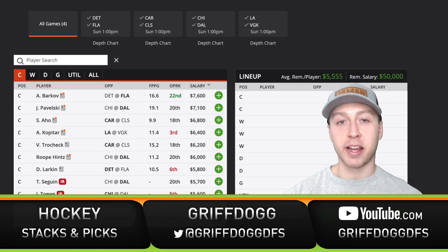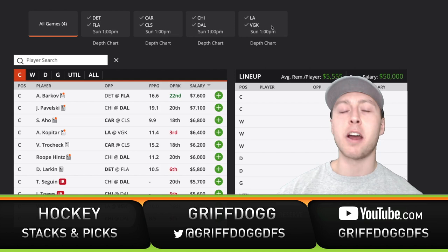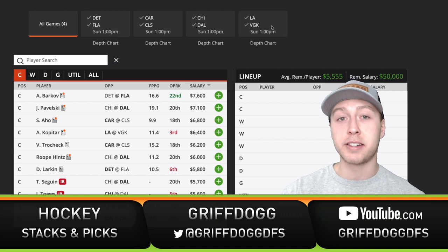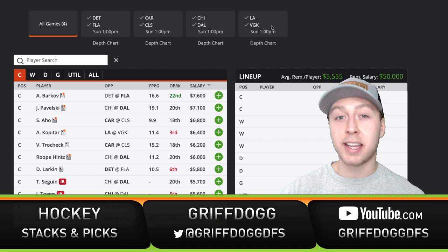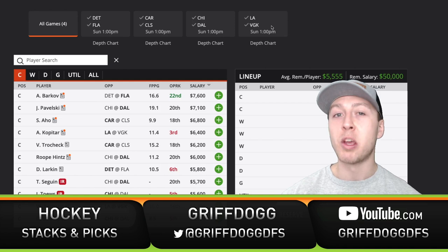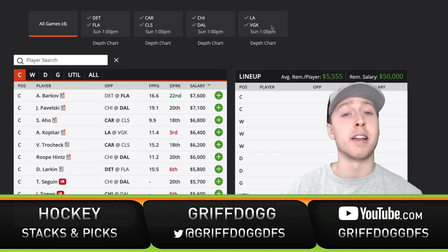Now that I've gone through the Vegas odds and team statistics, I have a better idea of which teams to target on this four-game slate. From a cash game standpoint, we want to be targeting Florida Panthers, Dallas Stars, and Vegas Golden Knights players. That's not to say we're restricted to only those three — there's definitely value on other teams too. But those three have the best odds and the team statistics back up why we should be playing players from them. From a GPP perspective, we know Florida, Dallas, and Vegas will be popular, so we can also get contrarian by targeting the opposing teams.